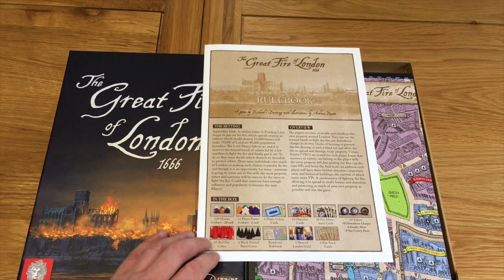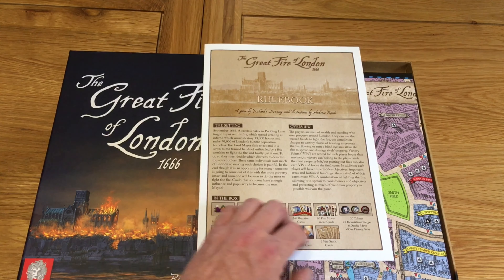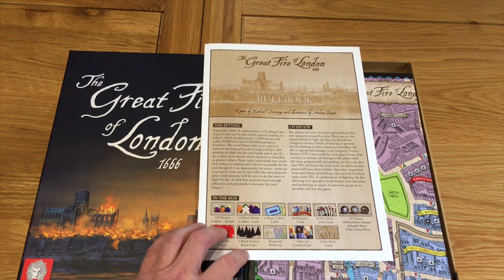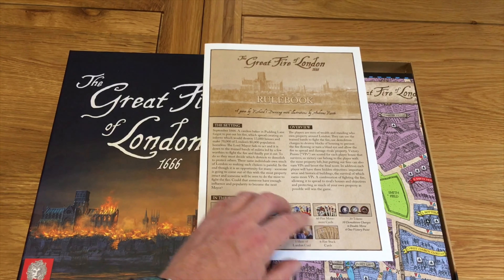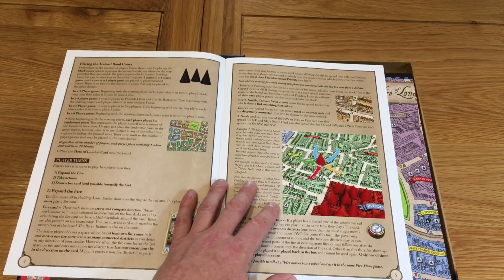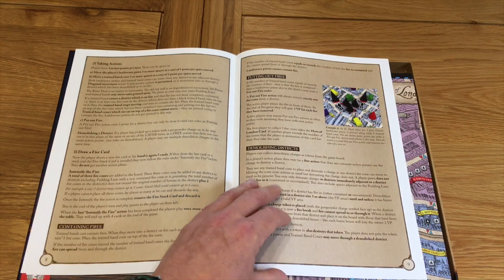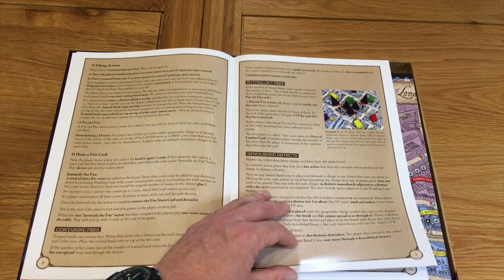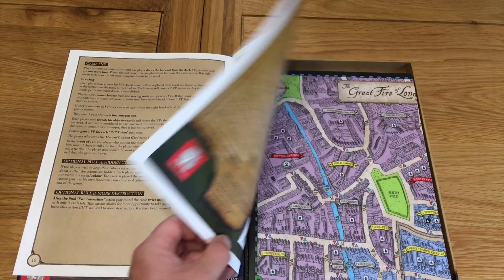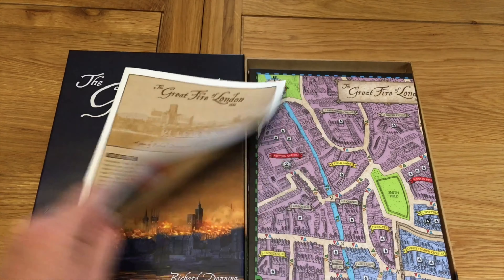The rulebook lists all the items: 120 wooden houses, player pawns, colour cards, objective cards, fire movement cards, 20 tokens with demolition and double-move-of-fire options, 65 red cones, and 6 black trained band cones — the firefighters of the day. There are good big pictures of examples of play, making it very clear. It looks fairly simple. They would actually demolish houses to create natural fire breaks, and hopefully the fire wouldn't spread. I believe the fire at its height actually did turn into a firestorm — absolutely horrendous.